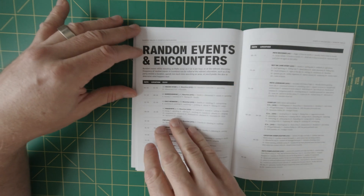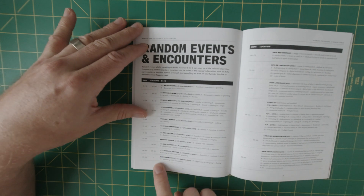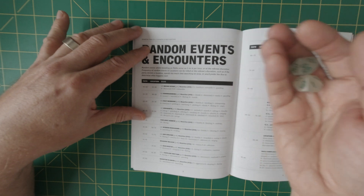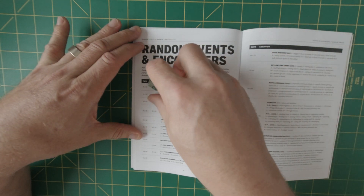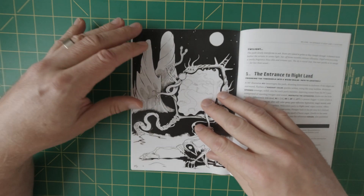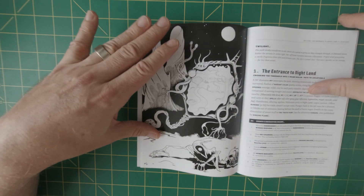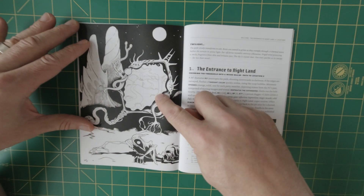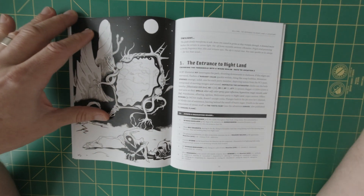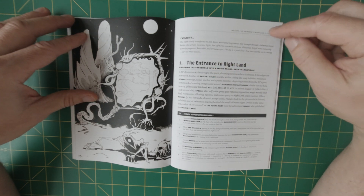There is a table of random events and encounters — a D100 table. Let's just roll one for the fun of it. We got 15: Sun Mourners. Here's some other evocative art, and here is what appears to be the portal into the sunny world. Once again, the world is basically shrouded in twilight, and here is the entrance to Nightland.